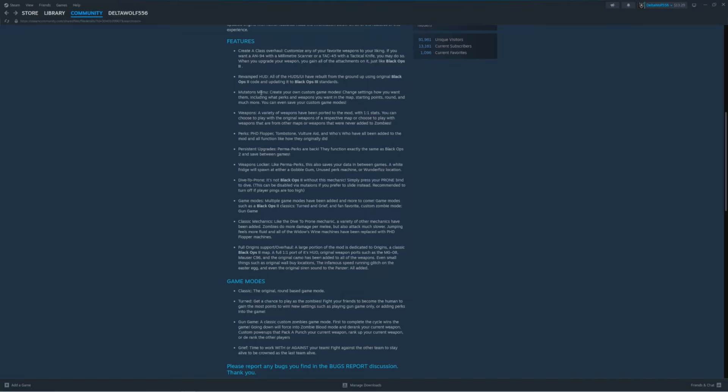Mutations menu — create your own custom game modes, change settings how you want including what perks and weapons you want in the map, starting points, round, and much more. You can even save your custom game modes. A lot of custom mods do not allow you to save your custom modifications or mutations, so that's actually really nice to see.